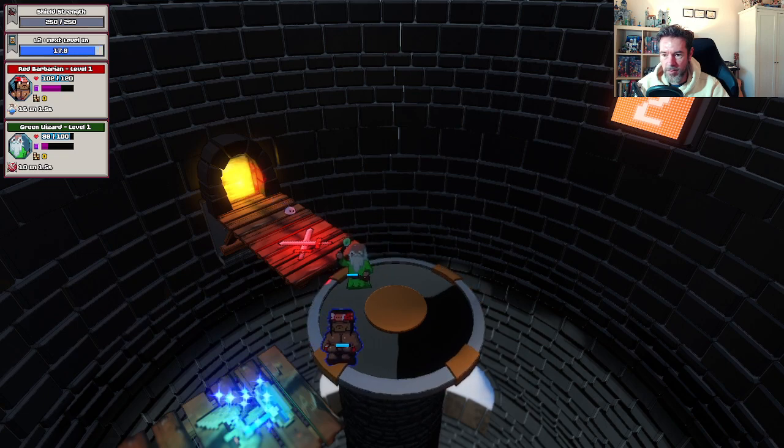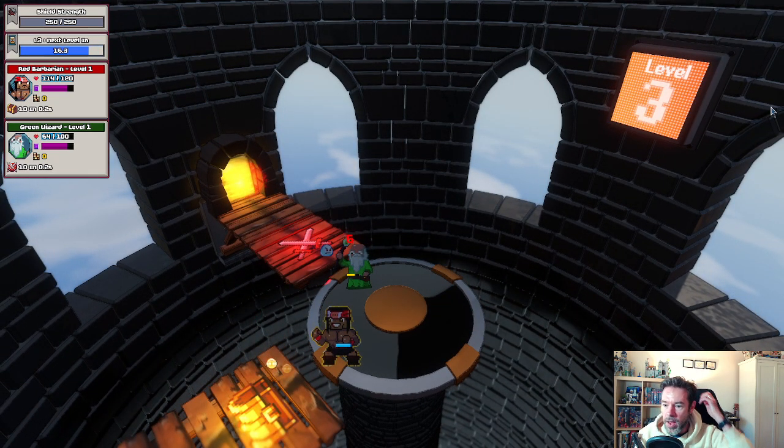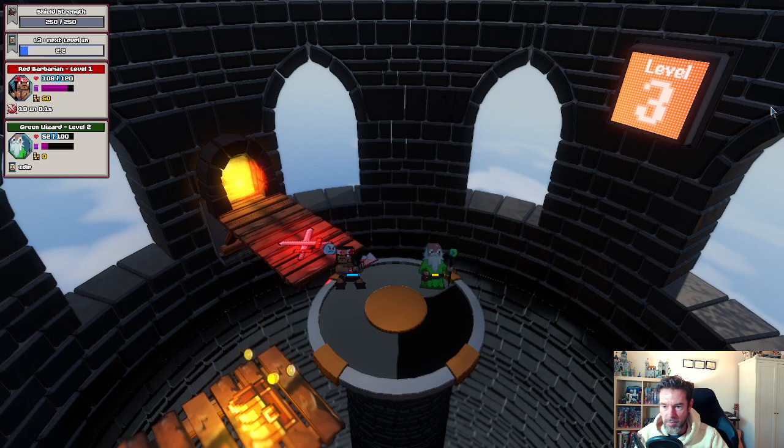The second level shows off the healing platform so your barbarian can heal. The green wizard has leveled up — you get a choice of up to four of the 12 skills to upgrade. Options include healing, crit chance, and melee power. Let's go melee power, which is very important. There are some nice particle effects on the treasure chest, and I've put a little tilt-shift filter on the game as well, which I'm still experimenting with.